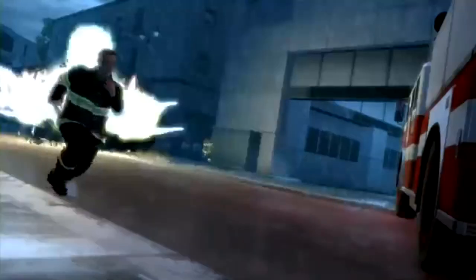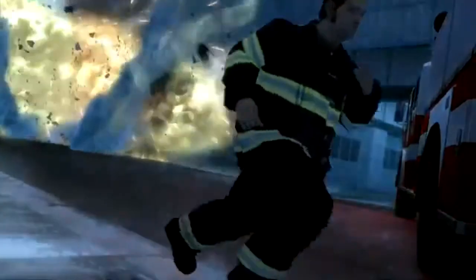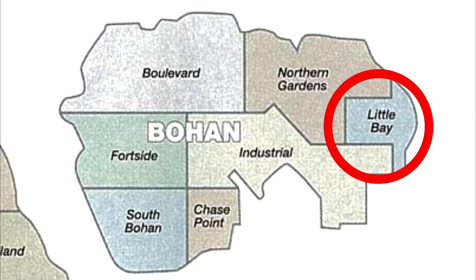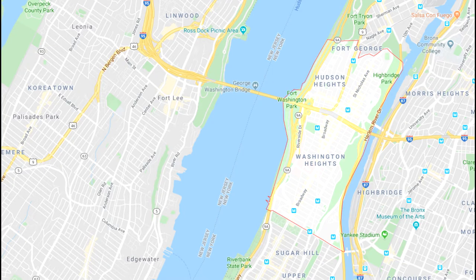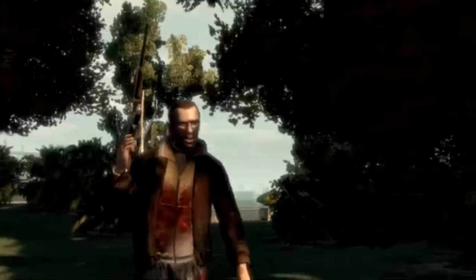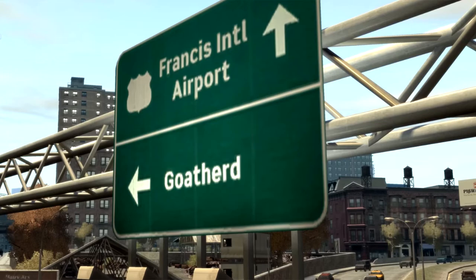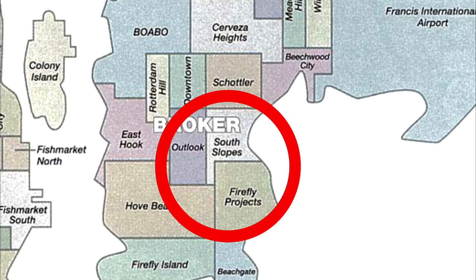Frogtown is generally accepted as being based on Turtle Bay, and because there's already an equivalent to Turtle Bay in-game called Hatton Gardens, it is safe to assume that Frogtown was once a beta name for it. Anger Bay is believed to be based on Pelham Bay, which has its own in-game equivalent called Little Bay. Washington Heights is based on, you guessed it, Washington Heights, and it's known in-game as Northwood. Goat Herd is thought to be the equivalent of Sheepshead Bay, because of its name and the in-game road sign on the Broker-Dukes Expressway. Sheepshead Bay does not have an in-game equivalent, but based upon the neighborhoods surrounding it in real life and their corresponding in-game equivalents, it likely would have been between Firefly Projects, Outlook, and South Slopes.